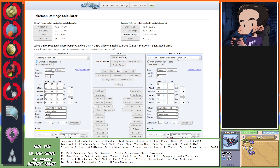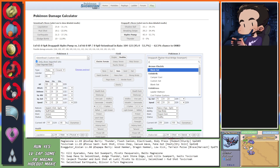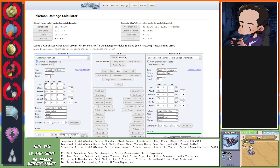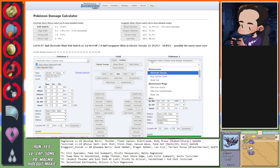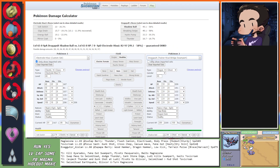Seismitoad can survive a Gunk Shot but will not survive after Gliscor's Bulldoze on it. 101 HP. Okay, how much does U-turn do on Magnezone? Probably does nothing - 8-9%, yep. Bulldoze it is. If I swap Seismitoad onto this - Seismitoad will only take a hit from Toxicroak: 27.5% - at 101 HP on the highest roll I take 63, leaving me with 38 HP. My own Gliscor's Bulldoze is doing 17% on the highest roll - 1 in 16 rolls on either side will kill Seismitoad but I have to risk it.